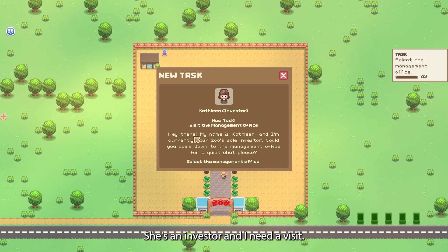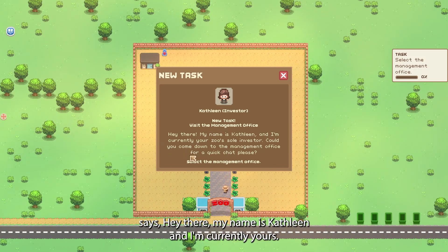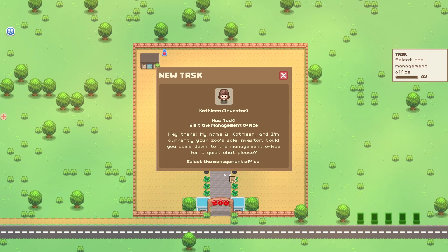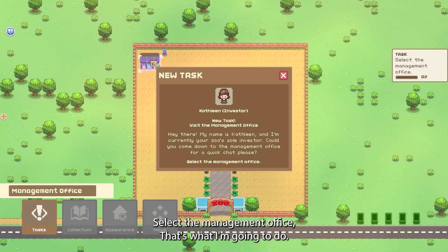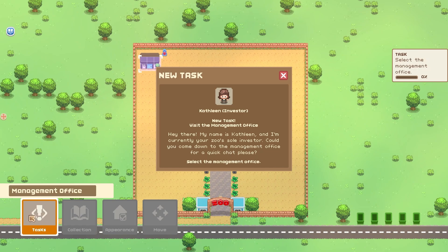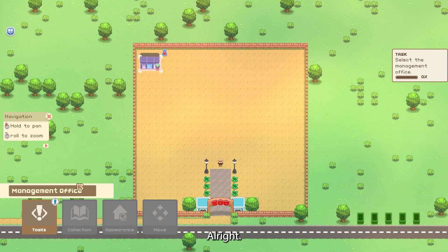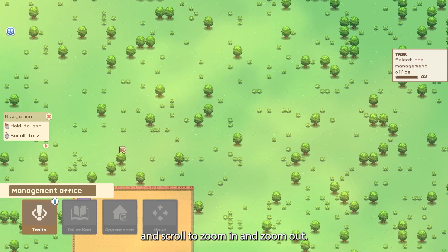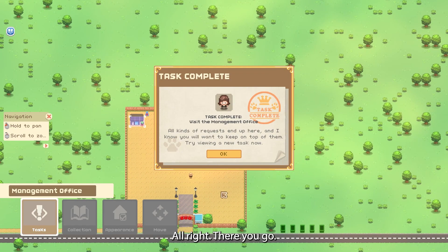I need to visit the management office — the little building. It says: 'Hey there, my name is Kathleen and I'm currently your zoo's sole investor. Would you come down to the management office for a quick chat? Please select the management office.' So that's what I'm going to do, and it's going to pop up with all your things. Here's my task. All right — you'll have navigation: hold to pan and scroll to zoom in and out. All I had to do is click on the little office and now I got a checkmark.